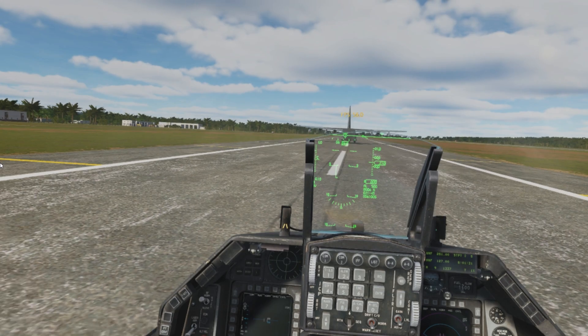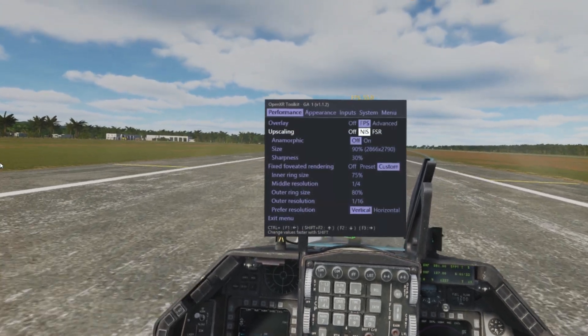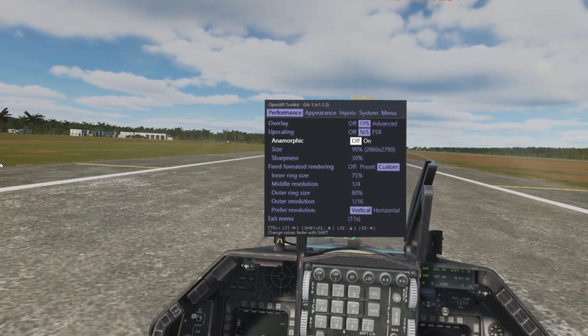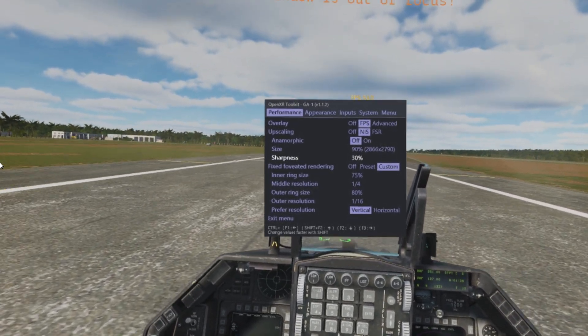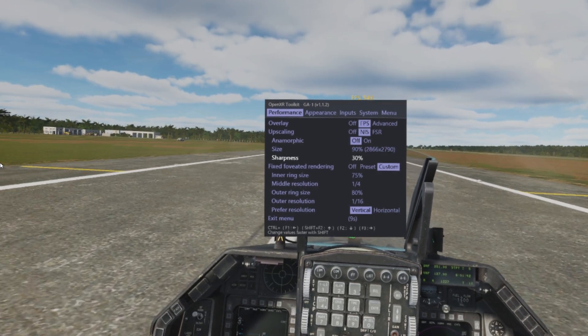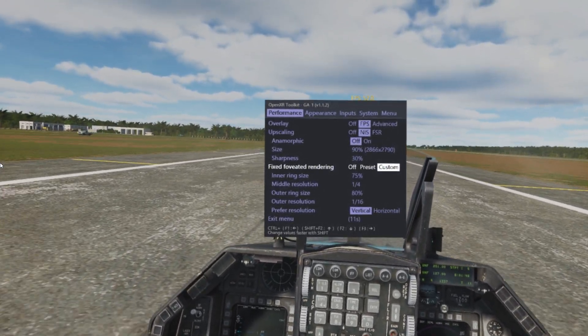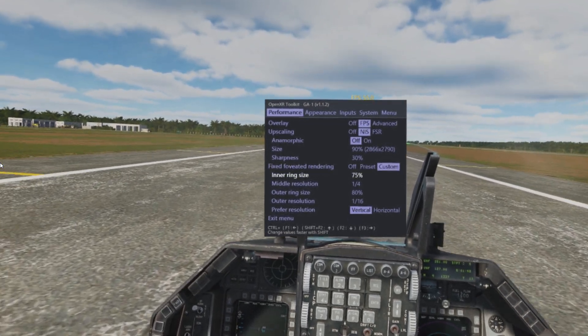This is my OpenXR toolkit settings. Notice I'm now using the NIS Scaler because it works thanks to the latest update, which I think is version 1.1.2 - it says it right there, 1.1.2. And I've got fixed foveated rendering enabled as well.